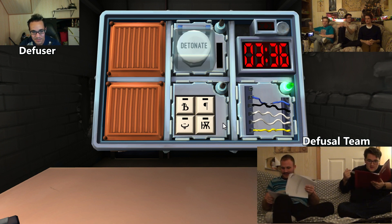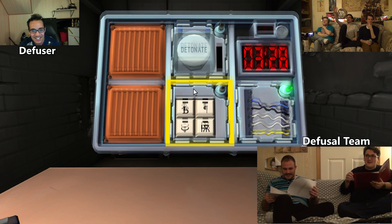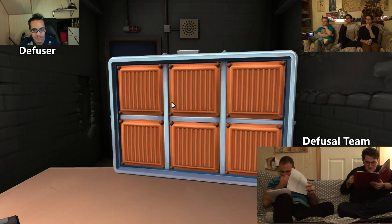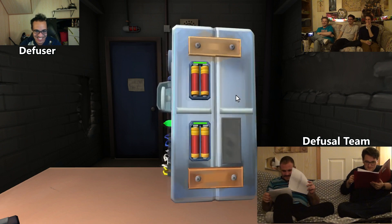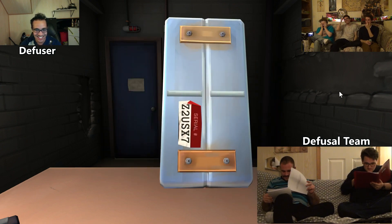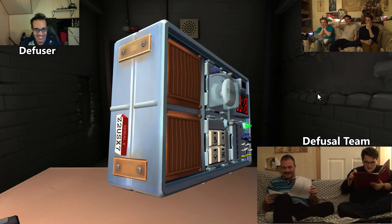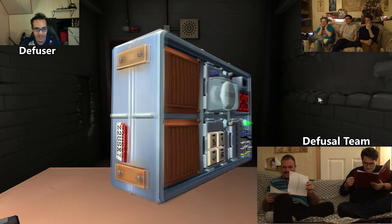I don't see that one — oh there it is. The button is blue and black! No, it's white! Right-click, Matt, and you can rotate the bomb. Right-click. Okay, right-click this way? There's six batteries? What is that? It's stupid! Oh, there you go — there's four batteries!